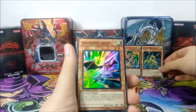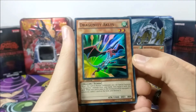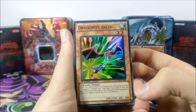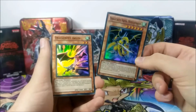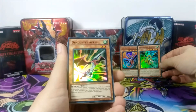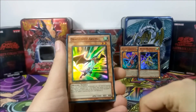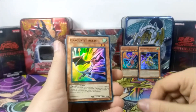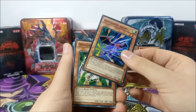We have our first smaller Dragunity, Dragunity Aklys, which is a Tuner Level 2. When this card is Normal Summoned, you can Special Summon one Dragunity Monster from your hand, then equip it with this card. And when this card is sent to the graveyard while equipped to a monster, select one card on the field and destroy it. So you use it with a bigger one, send it to the grave for some random effect, and then get a bonus effect. That's pretty much how they work.